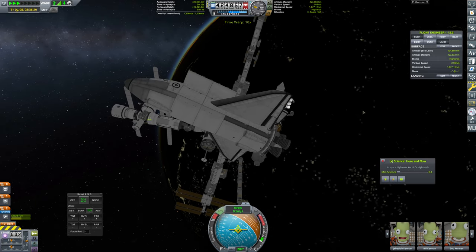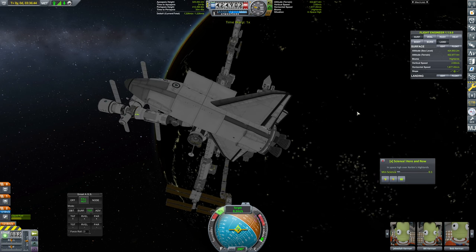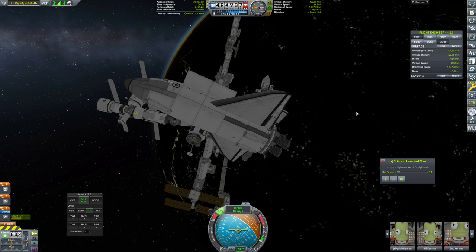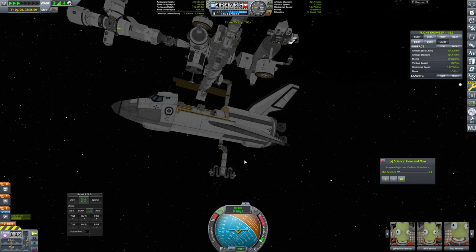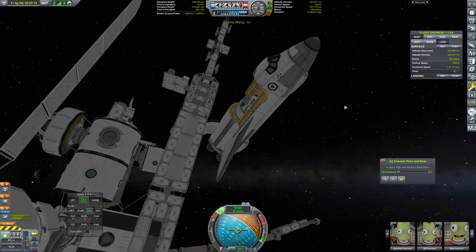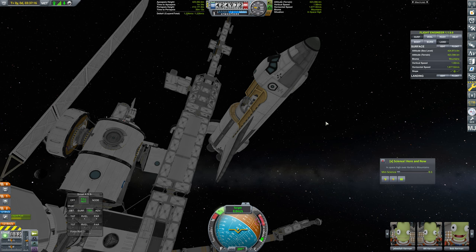Looks good. Let's bring it to a halt. Relative halt. Looks good. Now I want to go in the up vector a little bit and get a little closer in here. About here. Looks reasonably fine. So let's now bring this to approximately a halt, and then we'll get Bill to EVA.